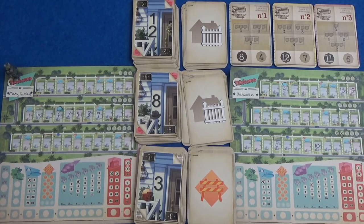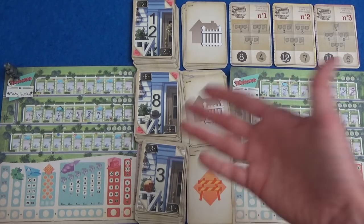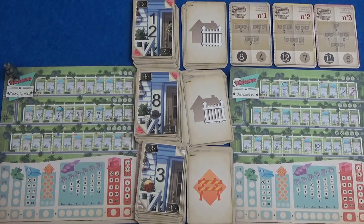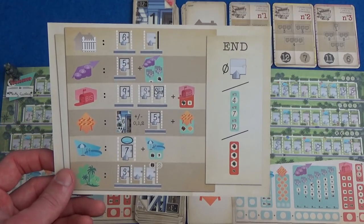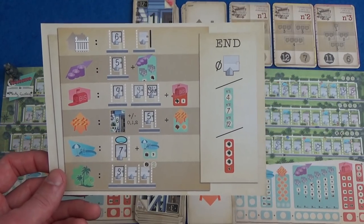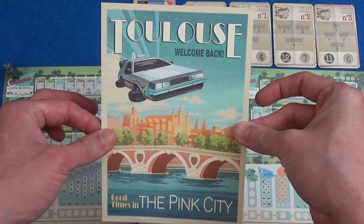It means that you can write a 0 in if you want to, if it was a 1 or a 2, and you can go up to 17. This is all explained handily, by the way, by a lovely player aid — it tells you exactly what all of the different powers do, and it's got some lovely art on the back as well.